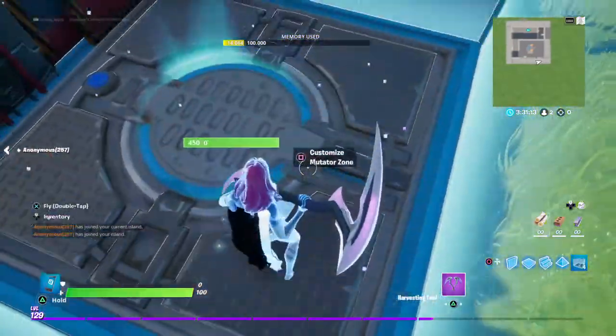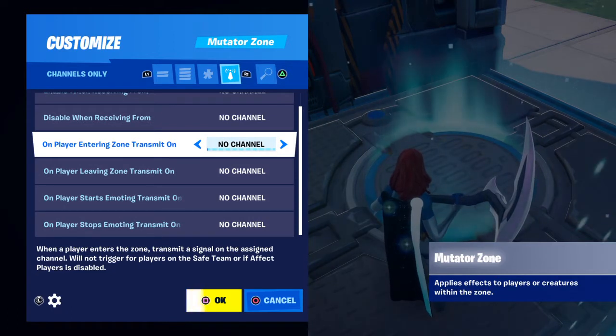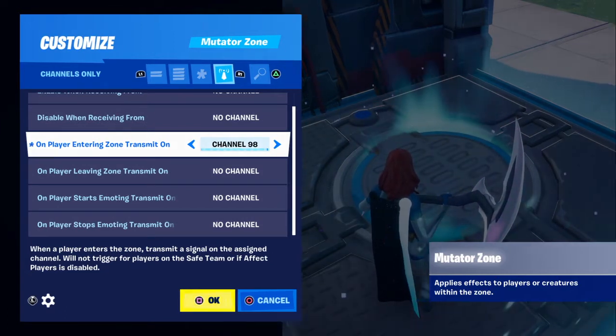Now the last thing is: go grab a Mutator Zone and place it right here. Make it so on Player Entering Zone, Transmit on Channel 98.